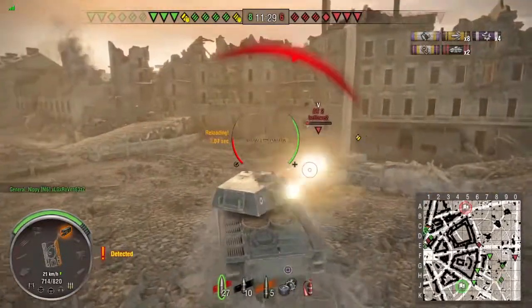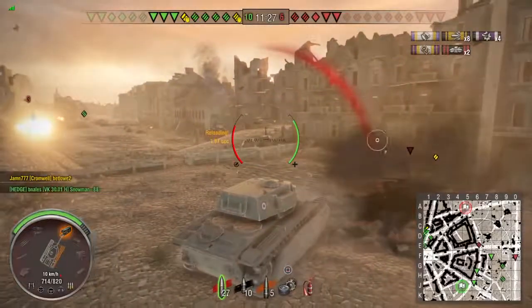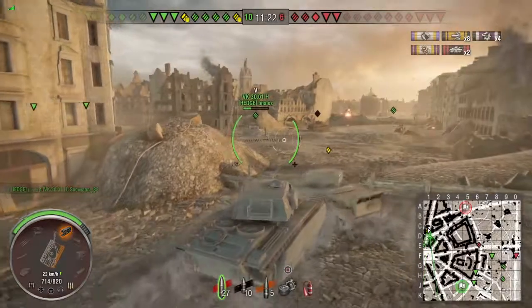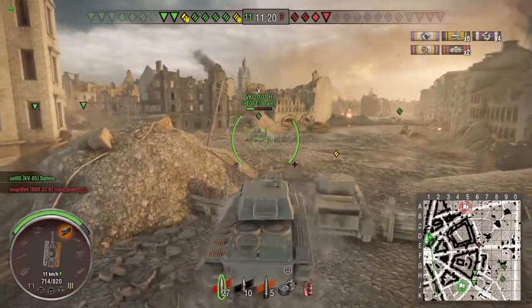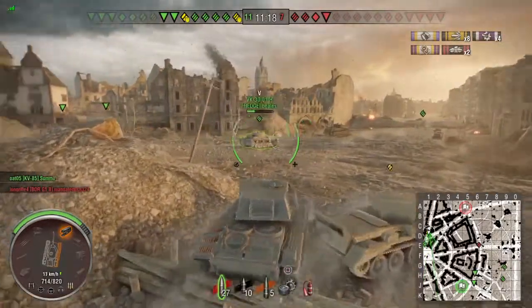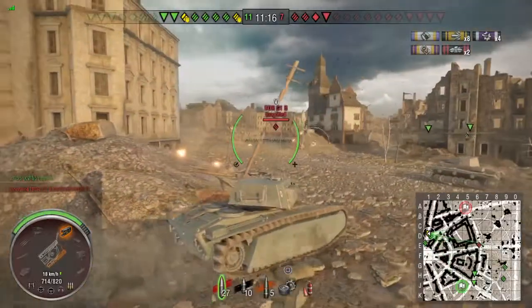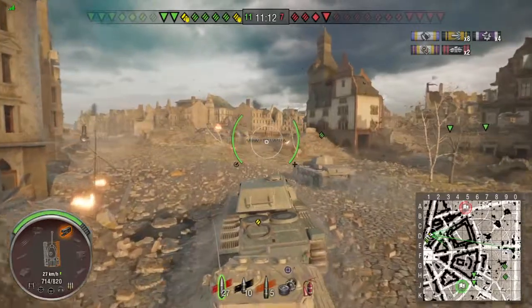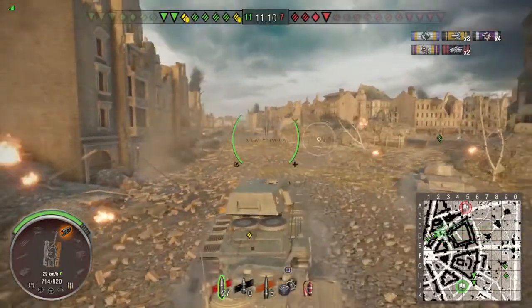My platoon mate tries to pin him but just doesn't have the gun for it. There's a Jackson on low health — we finish him off, then push on the AT2 that keeps driving away. My buddy in the Cromwell tries to get some damage on him. I pull forward and take a little damage — no big deal. Now we have the city and the enemy is down to four tanks, score is 11 to 7. We have eight tanks, they have four — it's pretty much a two-on-one.